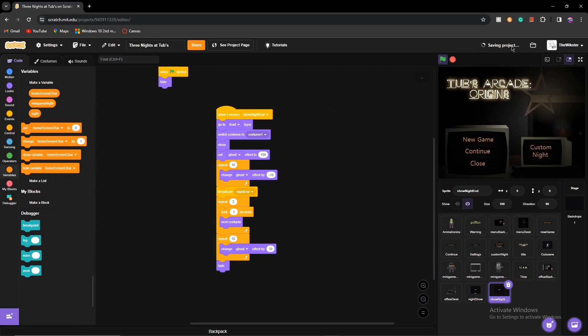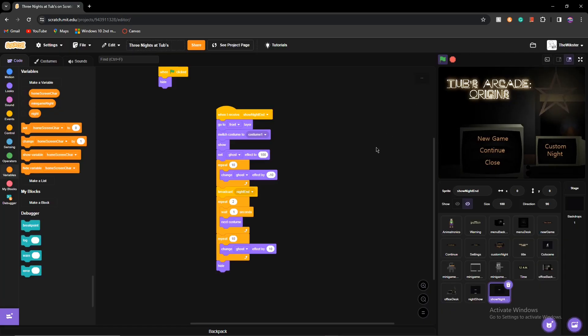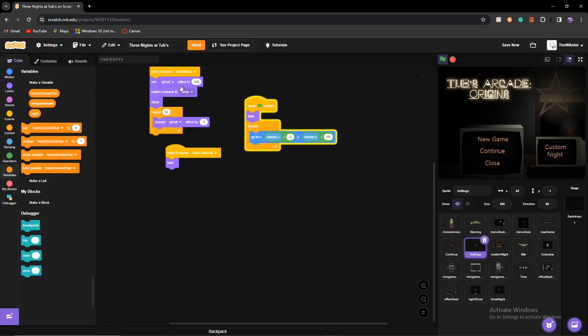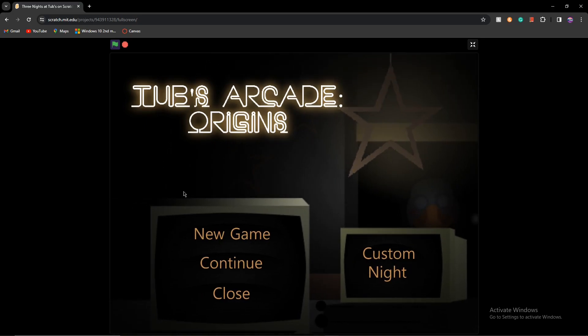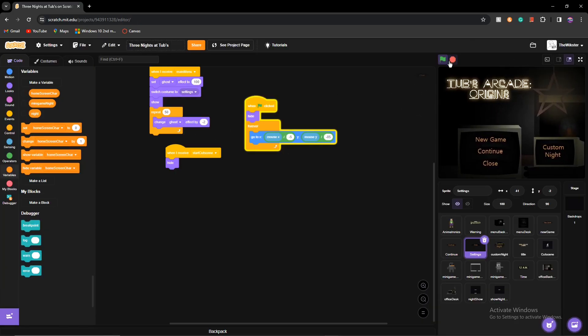Night two is working — the loop is confirmed. In the next video I'll show how to do the continue screen and cameras so we can actually play the game. After that we'll do animatronics, then custom night, then settings and we should be done. Make sure to like and subscribe so you get the next videos — see you later.